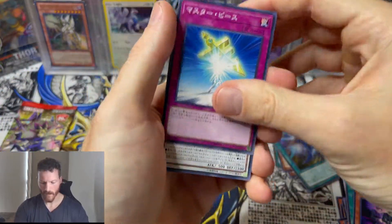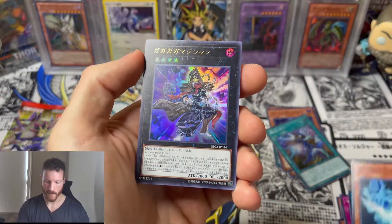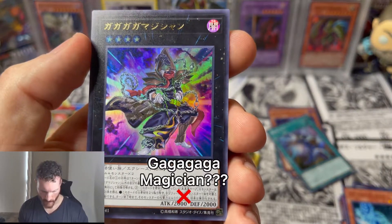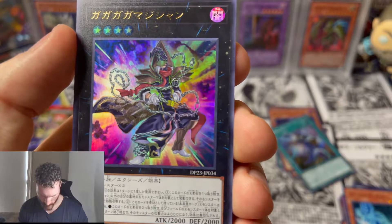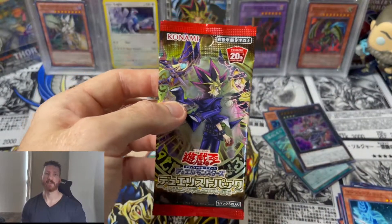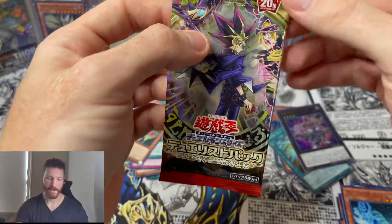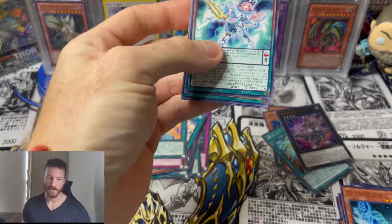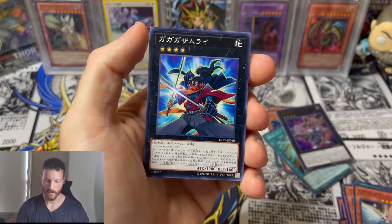If I can get something from the OCG that looks just as cool, I'm okay with that. The Magician's Rod — there's our ultra rare, I think this is our second one. Last pack magic — can we get Dark Magician Girl? Come on, let's get it guys! I'm feeling it, I'm feeling it! All right, come on... I think this is the last card.